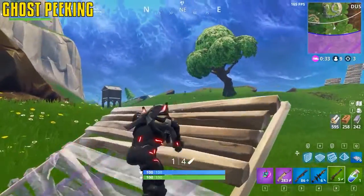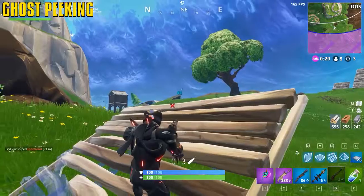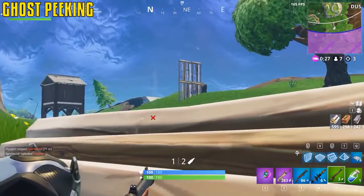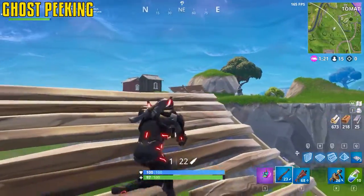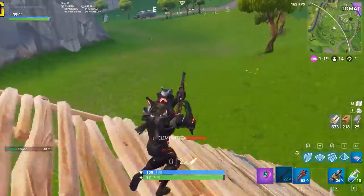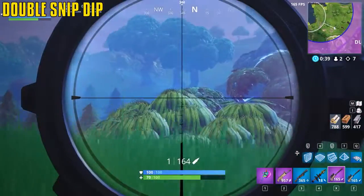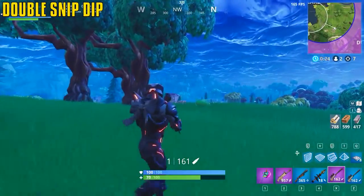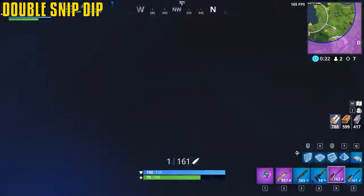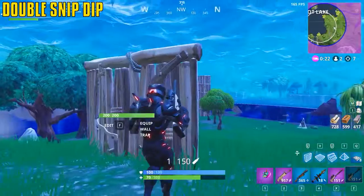Ghost peeking is one of the most annoying things to go up against — simply go up and down as you shoot: up, shoot, then down again. You can do it with an AR too, but it's best with a hunting rifle. Double bolt action gives you more action — don't continuously hold right-click; let go and click it again quickly after your first shot.